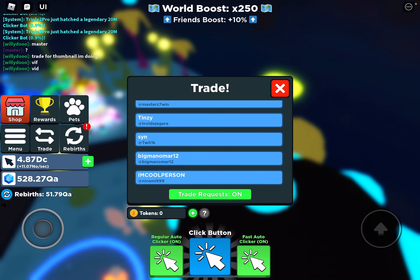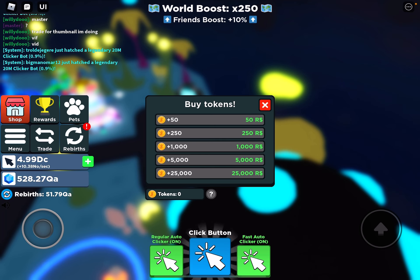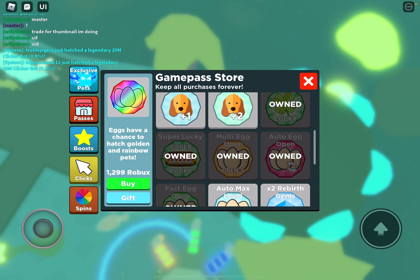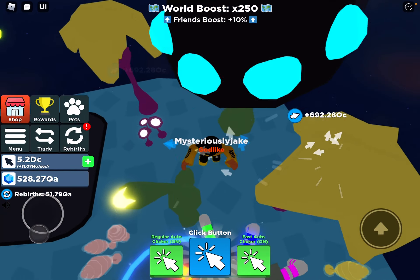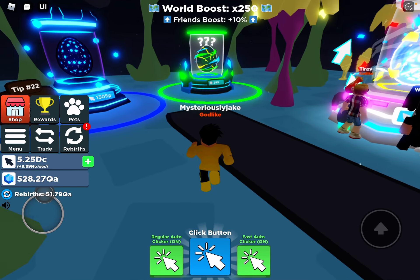To actually buy them, you have to go click Trade, and underneath where it says Trade Requests it says Tokens. You just click the little plus button and you can buy them. You can use them to buy game passes — if you have 1300 tokens you could buy one, I'm not sure exactly how it works — or you can buy an egg, like this.